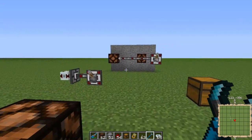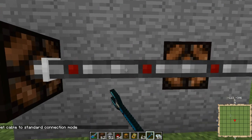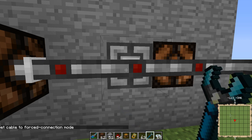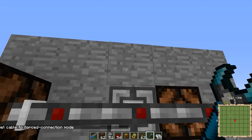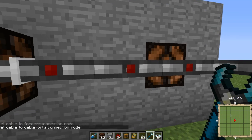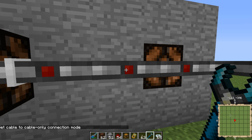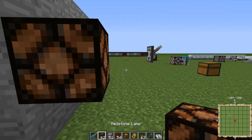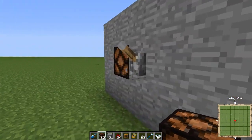The cable has three connection modes. By default it's in standard mode, which means the cable will connect to other pieces of cable or to anything that can send or receive a redstone signal. If I right-click again it puts it into forced connection mode, meaning the cable automatically connects to any adjacent block. Right-click again and you get cable-only connection mode, where the cable will only connect to other cable and will not interface with switches, levers, lamps, or anything like that.